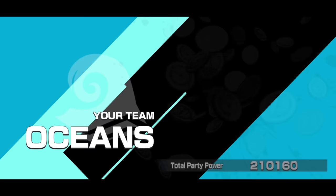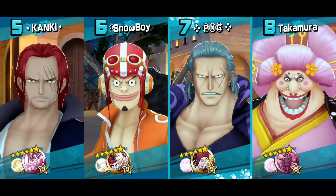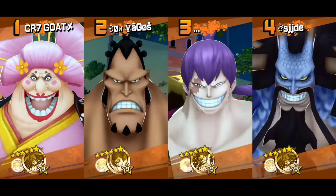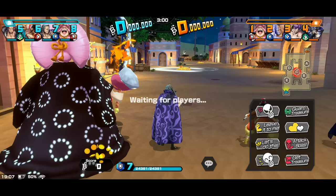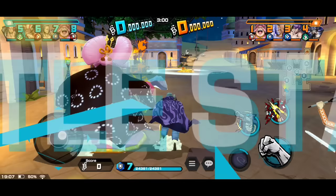Alright, here comes Alabasta Night, round three. Hopefully I can do better in this one. Let's have a look at who the enemy is to start with. Big Mom, Jozu, Cracker, and Kaido. I just need to get some flags and hopefully Dressrosa Usopp can get the mid treasure for us — Kaido can probably get there much quicker than Usopp though.